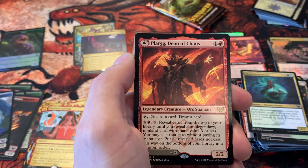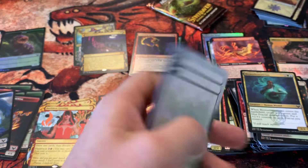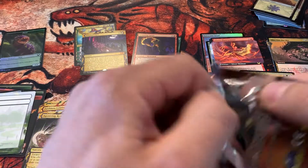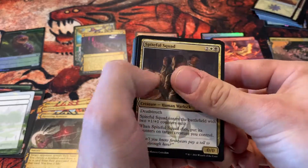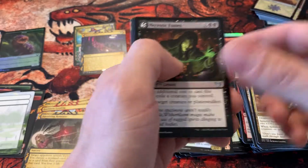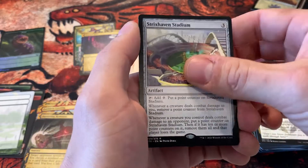Plarg, Dean of Chaos — okay — and an Agonizing Remorse. Oh cool, it's one of these cards, I like these a lot actually. All right, last pack! Thank you for watching folks, please do consider subscribing to the channel and leaving a like and a comment below — that would definitely mean a lot to me. I try to respond to all comments if you ask me a question or something. Ending with a Strixhaven Stadium and our last Mystical Archive is a Regrowth — very nice.